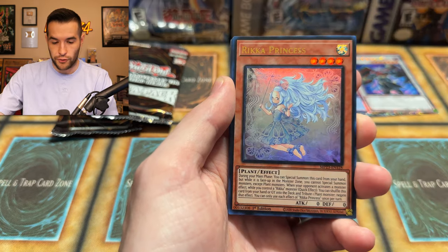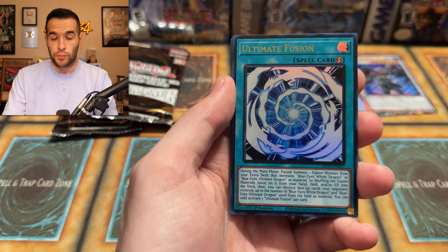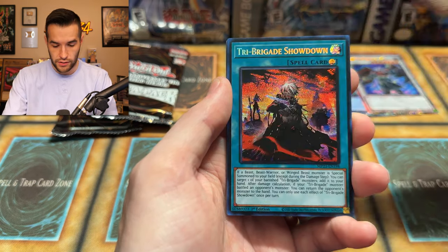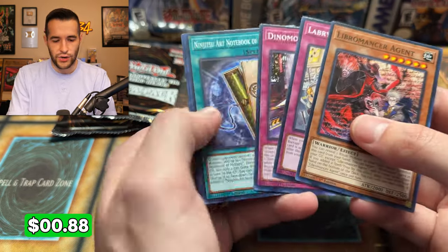We have Silent Wolf, Rika Princess, Ultimate Fusion — more Blue-Eyes. Cashier Unicorn — another one of those, that's really good. And Tri Brigade Showdown — I don't know how good that one is. Tri Brigade is not as good anymore as it used to be, so not a great one there.